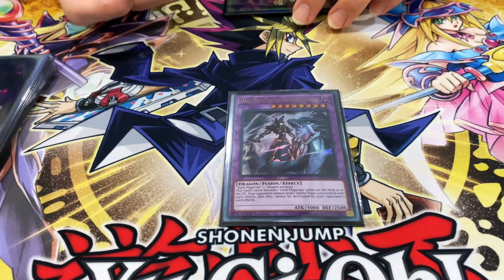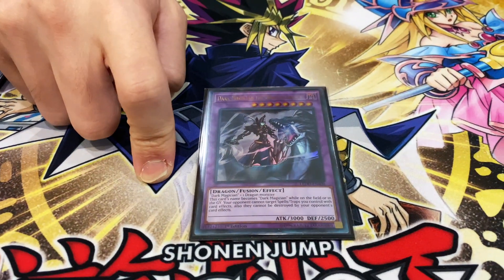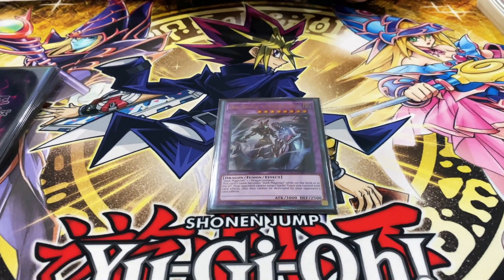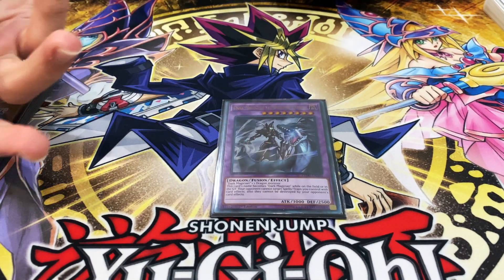Dark Magician the Dragon Knight — doesn't come up too much, but in matchups against rogue decks that keep popping your stuff, it's really good. It also counts as Dark Magician in the graveyard, so for Eternal Soul you can bring it back. If you're ever missing Dark Magician in the graveyard and your opponent's playing something like Dogmatika, you can send this to the graveyard and it counts as a Dark Magician for your Soul Servant.